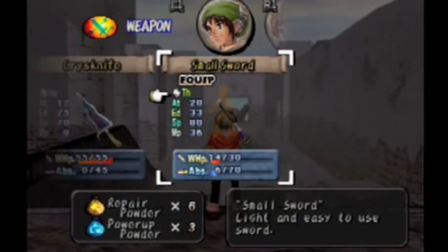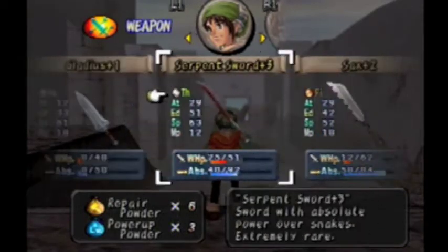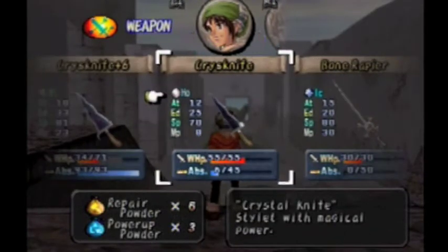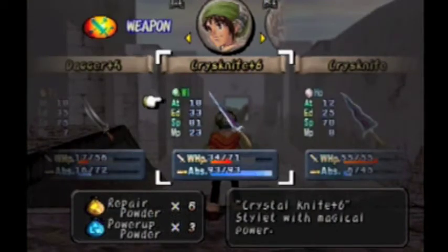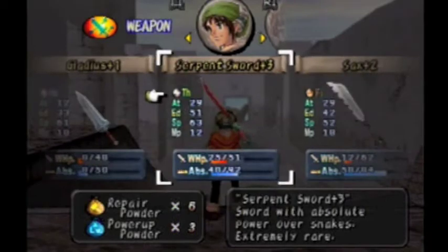I was using the smallsword for a while, but it's not really that good of a weapon. I don't recommend it unless you just want to level it up for some reason, in which case it is a pretty good weapon. I've also been using the crystal knife still. I don't usually use the dagger that much — and the serpent sword.